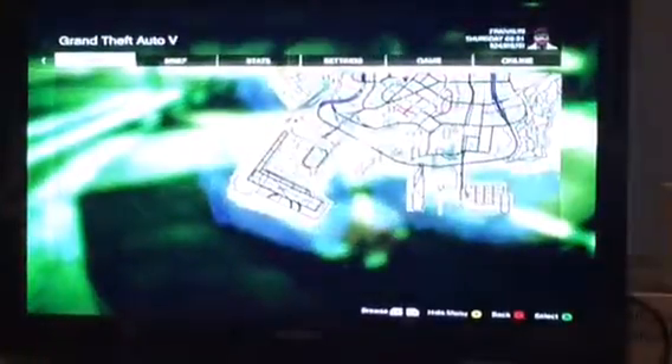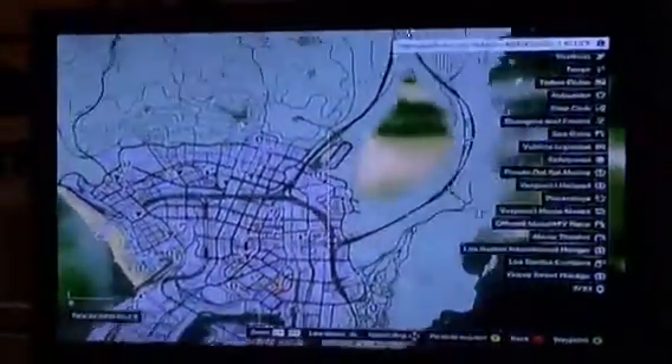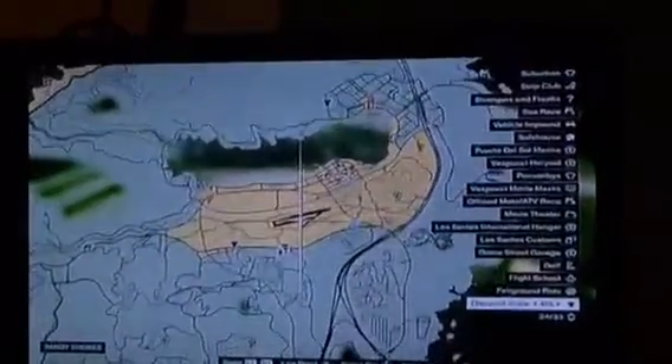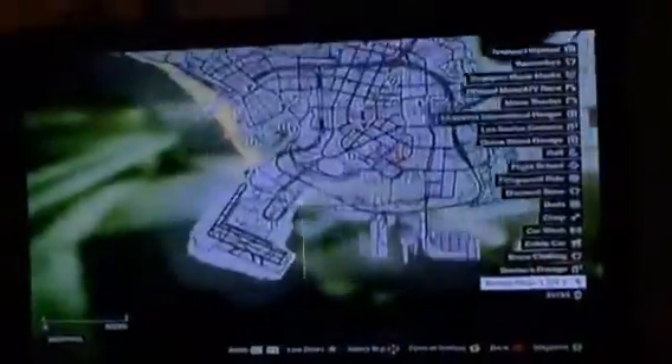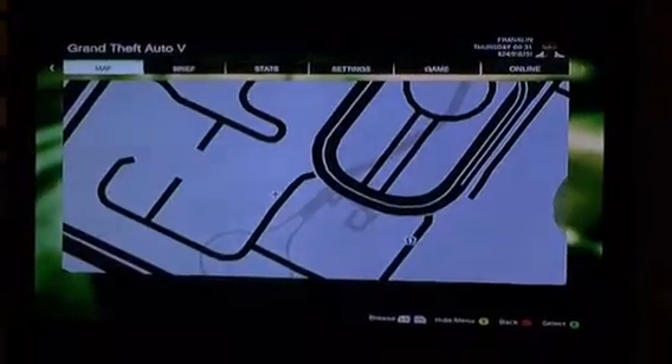Now, if you want to hijack a jumbo jet, the only airport to go to is the one in Los Santos. You can't go to any other airports because they have poor people. Poor people don't get jumbo jets — they get little shit planes. The jumbo jets carry a big jumbo of Americans that are too fat to fit, clipping their toenails right next to you. People, do not clip their toenails on a jumbo jet. Thank you.